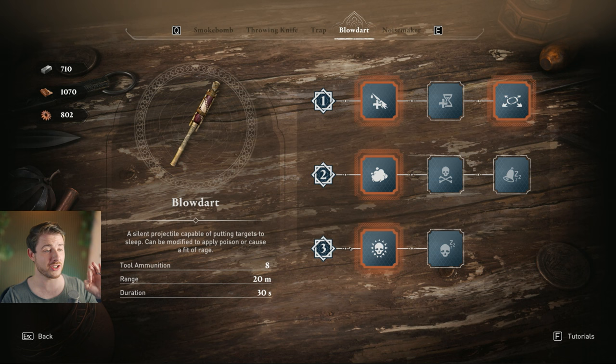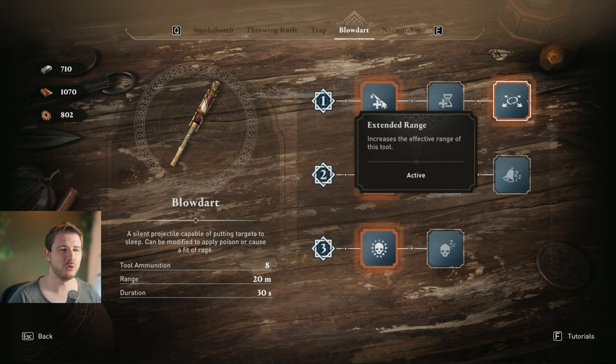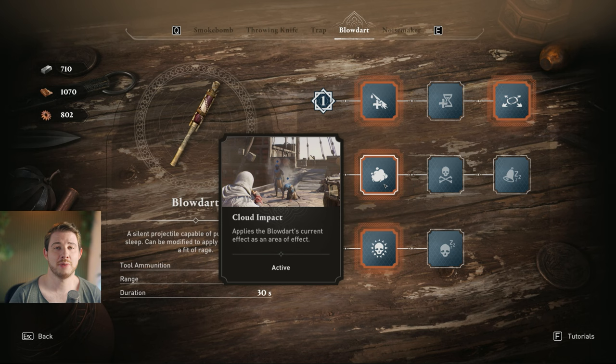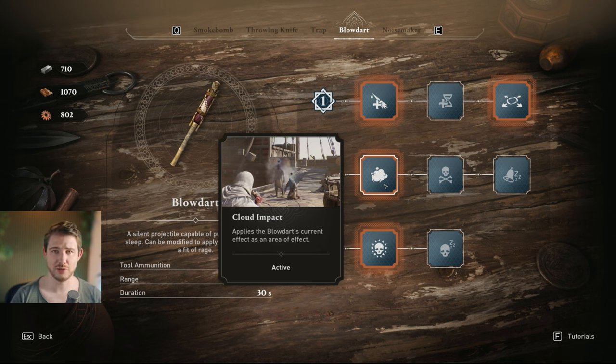Moving over to the blow dart — this one really shines at Tier 3 and before that it doesn't stand out much. Take Increased Capacity as usual, and my second pick is Range. Duration isn't really needed since you can extend it to infinite with other talents. Cloud Impact is very nice — it applies an area-of-effect cloud, so one blow dart can affect two nearby enemies who would otherwise spot you.